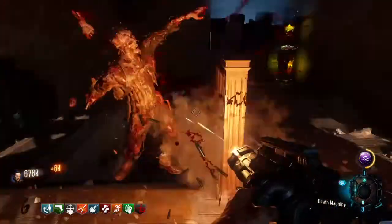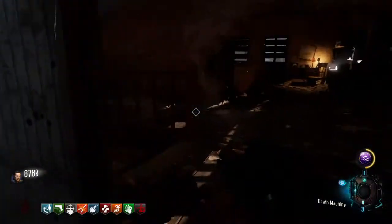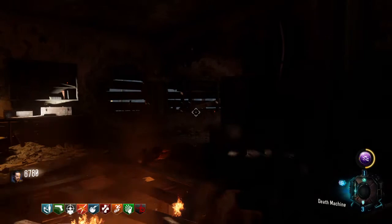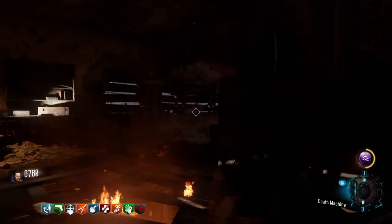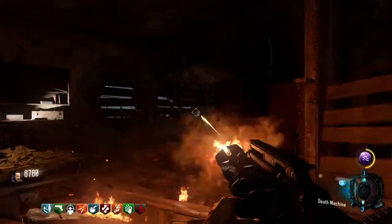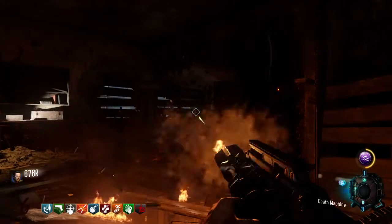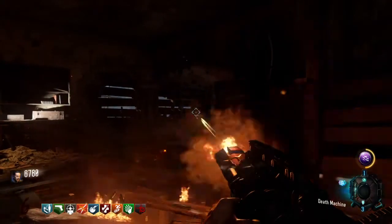I'm going to hit the Dragon Command here so that a bunch of zombies will come in, and you can actually see the glitch in action with a bunch of zombies and some Panzer guys. I'm just going to sit here and hold it and show you guys what I mean. The glitch is fairly simple, and if you want a second person to get the glitch, you can get the timing down for the dragon.